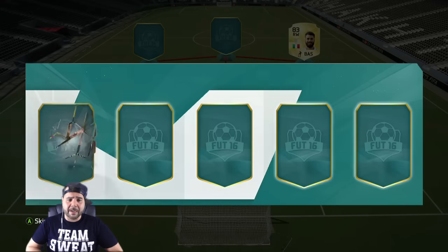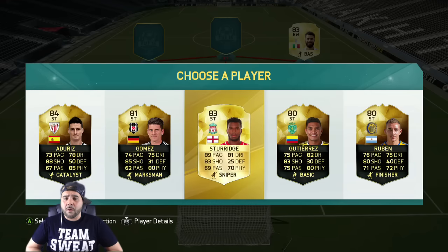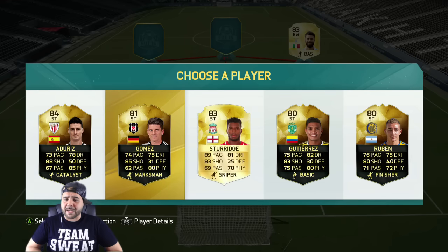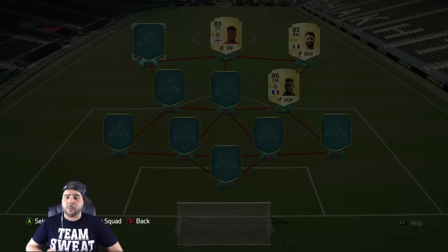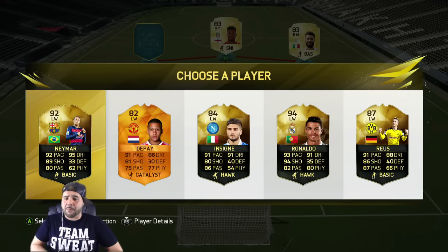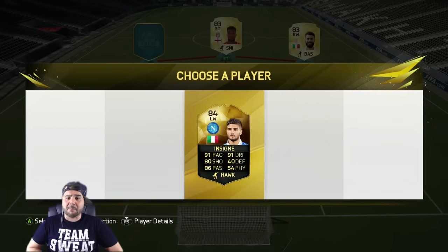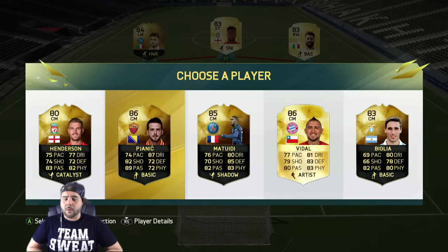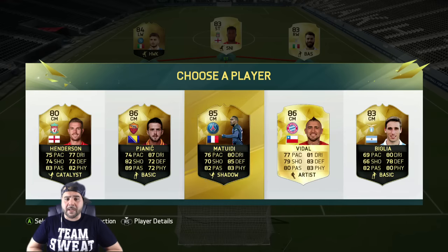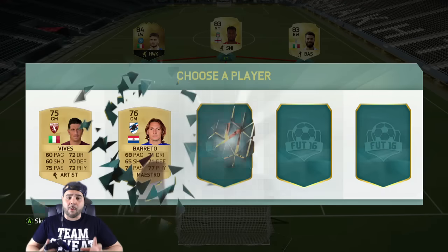For striker we get nothing I really want to use. We could go Storidge or Adres — Storidge is a bit quicker, so I'll take him and see if we can make it work. For left wing, we're trying to build City, and we do get a City player so we pick him up. For left center mid, I want Pjanic for sure, so we take him. Not looking too bad at all.